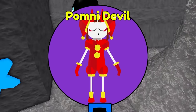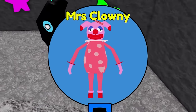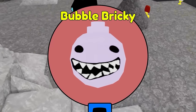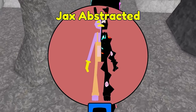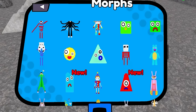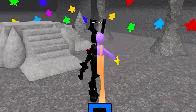Pomni the Devil, Ragatha Multiverse — probably a boy Ragatha. Miss Clowney — I don't know who that is. Bubble Bricky. Koofmo Poster. Jax Abstracted. Let's check our morphs — let's scroll all the way down. We're missing one, two, three, four, five, six, seven, eight, nine morphs.